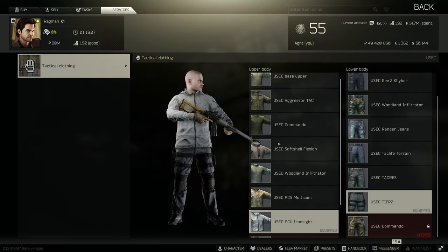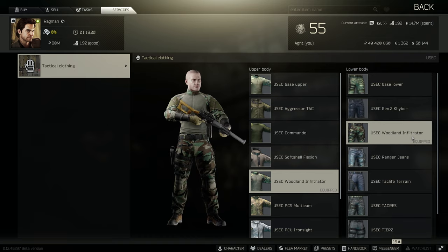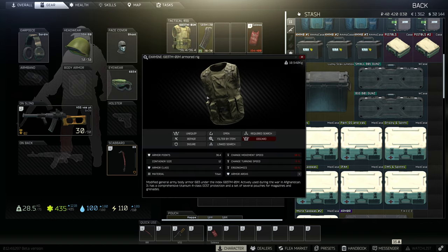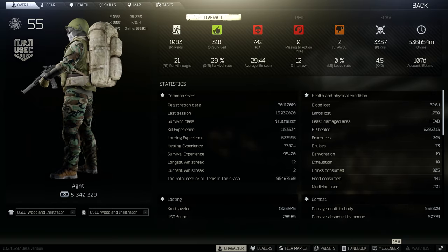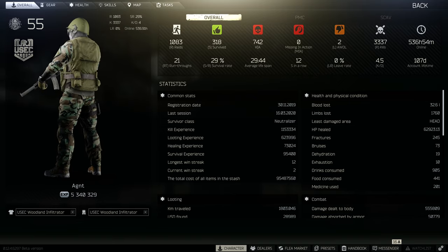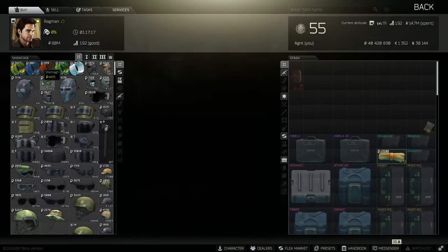The best combo, in my opinion, would be the Woodland Infiltrator combo. The colors are just perfect for every map and you can blend in with the nature. For example, if you wear this SSH helmet — or what we Tarkov players call a Venus helmet — and a 6B3TM armor rig, it'll be a perfect combination. You can also put on the Shemagh, which makes the combo even better.